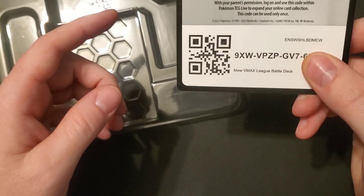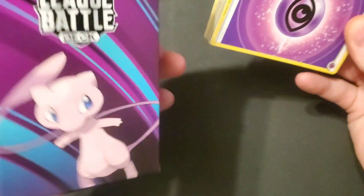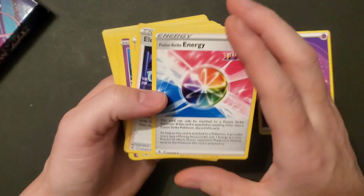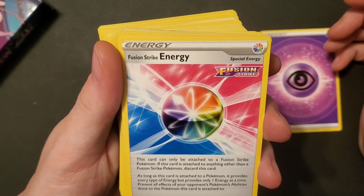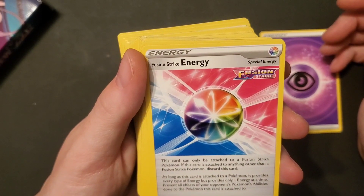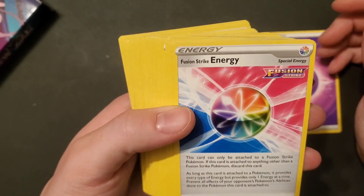There's some sort of code for Pokemon.com — go redeem it, first come first serve. Here's our League Battle Deck box — this is an actual ready-to-go deck, so it's gonna be Psychic, no other colors. Fusion Strike Energy — what the hell, it's like a rainbow! This special energy can only be attached to a Fusion Strike Pokémon. If attached to anything else, discard it. As long as it's attached to a Pokémon it provides every type of energy, but only one at a time, and prevents all effects of your opponent's Pokémon abilities on this Pokémon.